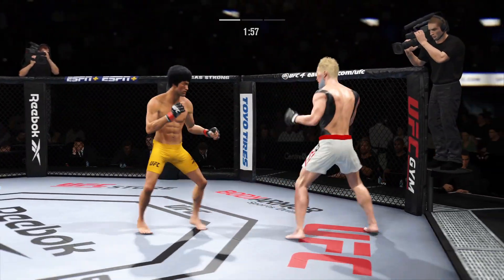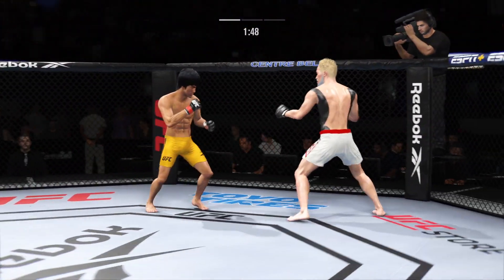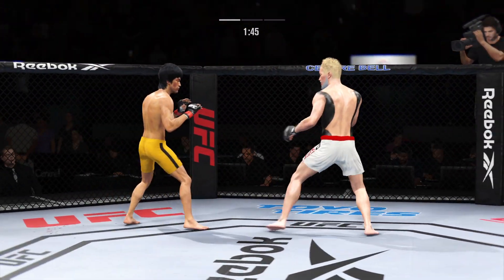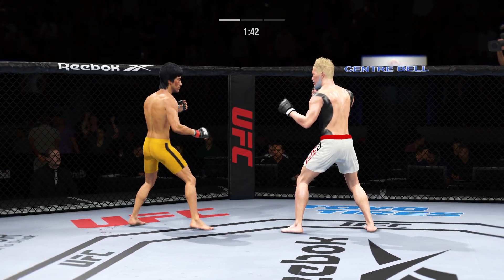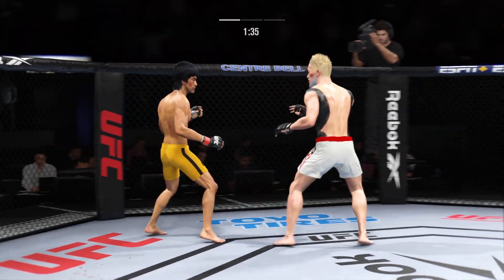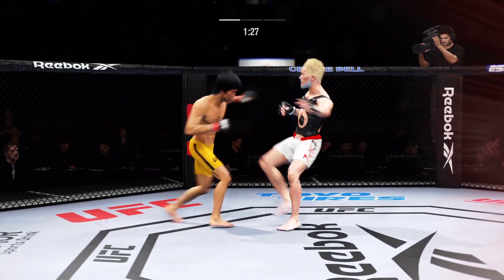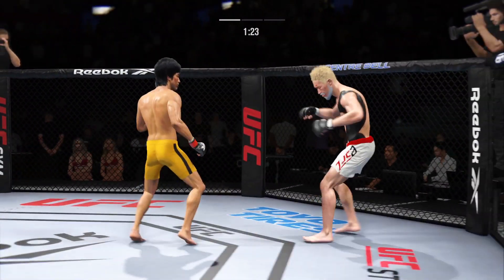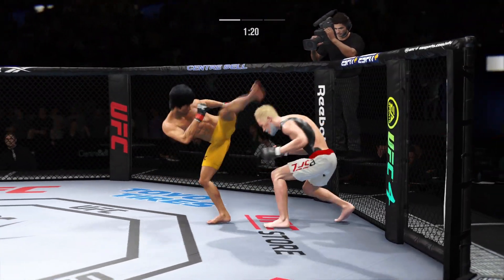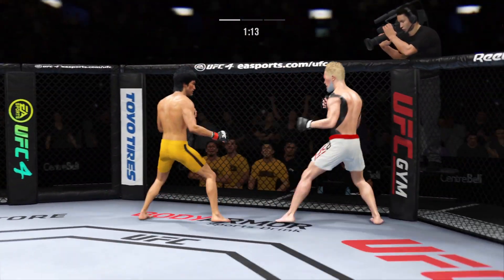He tagged him with the punch there — that's an educated left hand. He's got great timing with his left hand. He's gotta be careful dipping his head when he's throwing that jab. Strong kick to the outside of that lead leg — you do not want to eat too many of those. He doesn't wind up with this. He's had a huge strike right there. I'm not sure how many more of these his opponent can take. Massive shot that he lands. He might be out.